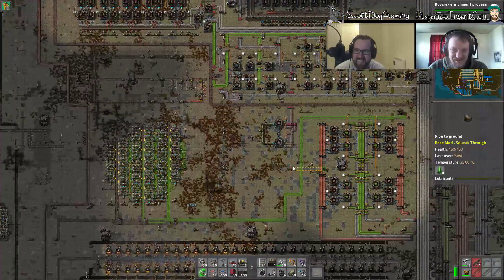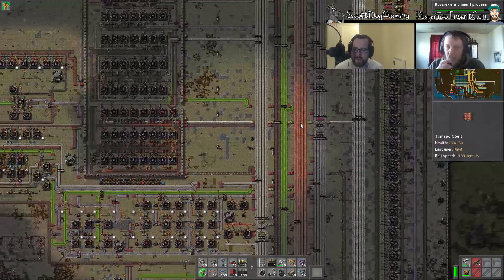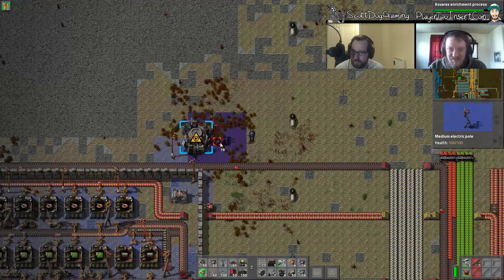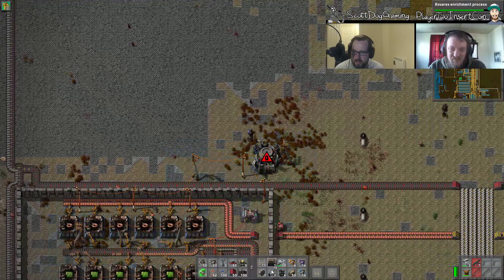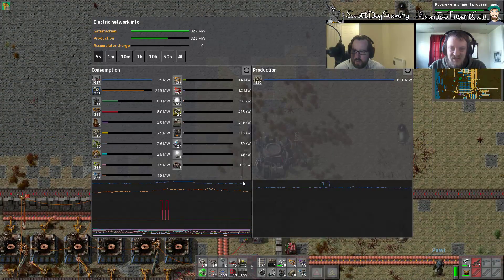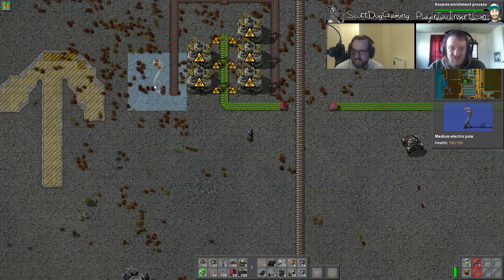I need some more concrete and we need to find out what's happening with the uranium — I wonder if it's even getting there. Oh, I see what you mean — that's what you put through the middle. This isn't connected. It takes a second for the battery to charge, but it should now be in the logistics network. We're getting close on power.